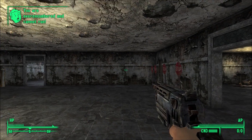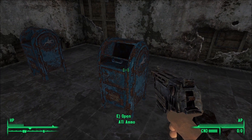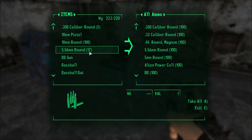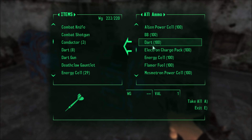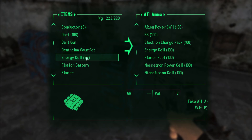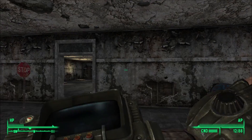I may be over-encumbered but I've got the weapons I want to test out. I can't take that, I'm pretty sure. 10 millimeter, darken - that's what I need. And that's it.